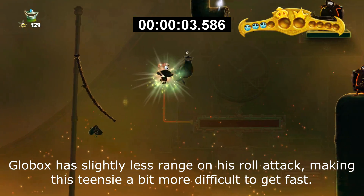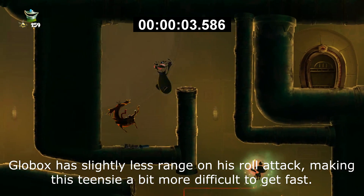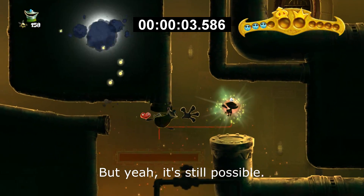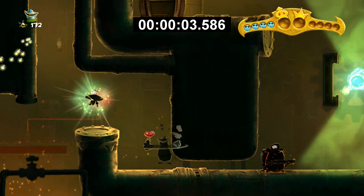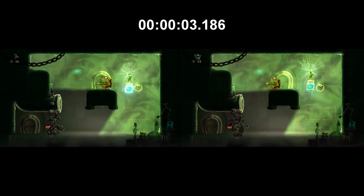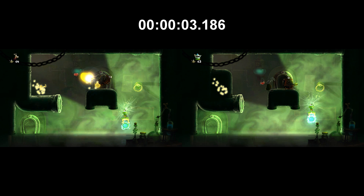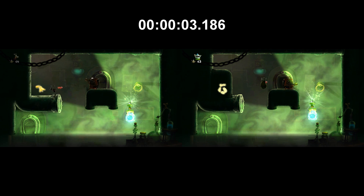There's also another thing about Globox that is technically worse, but not a huge deal: his roll attack. It has slightly less range, but it's not enough to make this trick impossible. As you can see, it's definitely still possible, but it's just not as easy — the timing is a bit stricter. He is definitely faster here with his white pop. When he uses his back kick to get up there, his kick reaches the cage before he even has to climb up, so he can just move on with the level, but Rayman still has to climb up and destroy the cage, then move on.